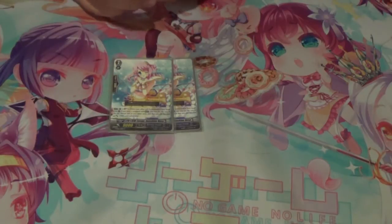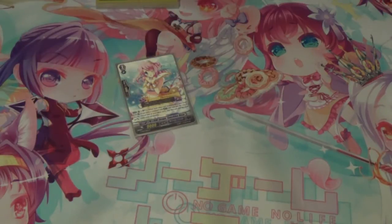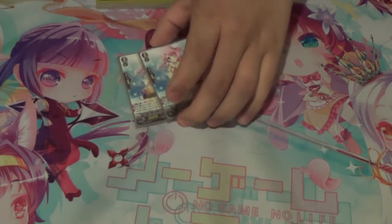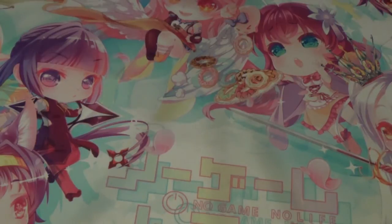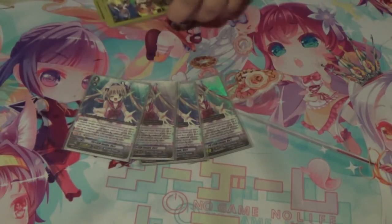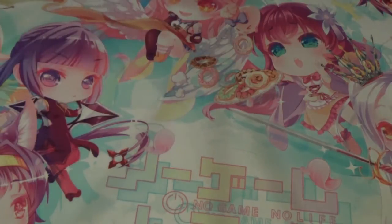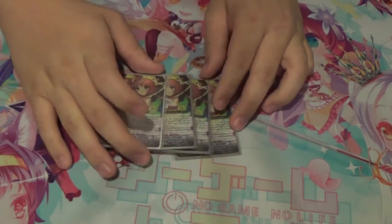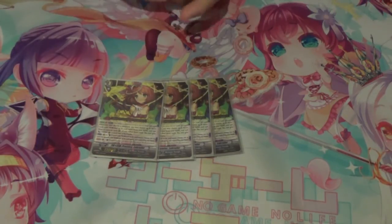Next we run 2 Rosa — Soulblast 1 when your other unit is returned to your hand from rearguard circle. If you have a Vanguard with Lumiere in its name, you may pay the cost; if you do, choose one of your other units and that unit and Rosa get plus 3,000 power. It's a really good card and it's searchable, so why not run 2. Next we run 4 Vert — the brake ride, probably the most optimal ride you can do. You always want to be on Vert before you stride. Then we play 4 Labrador because the crit is really good, especially with LB enablers and the new stride — it's a really strong power play.